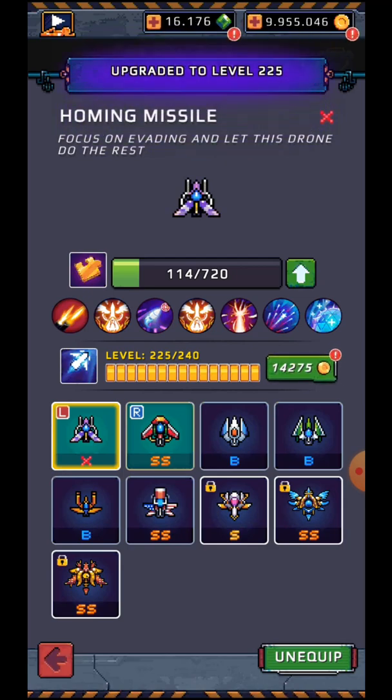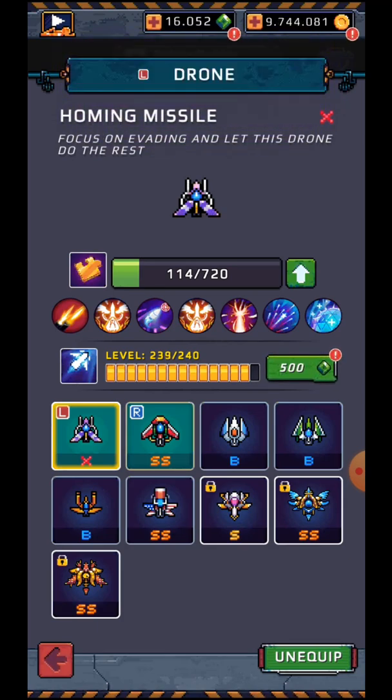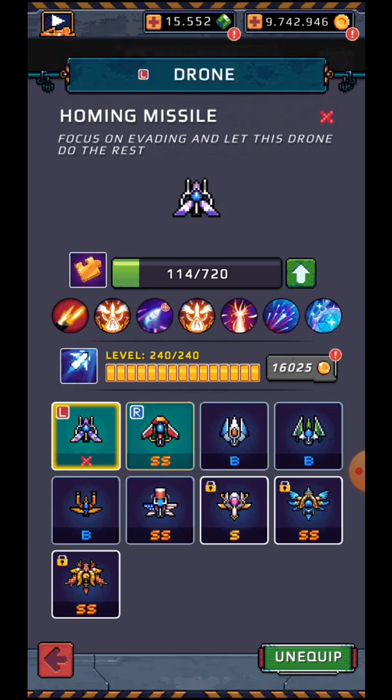400 gems, 500 gems. All right, there we have it — it cost almost 4,500 gems to upgrade the homing missile from SS to X. Coins spent? Not much — 300,000. So it's going to cost a forkload of gems to upgrade.